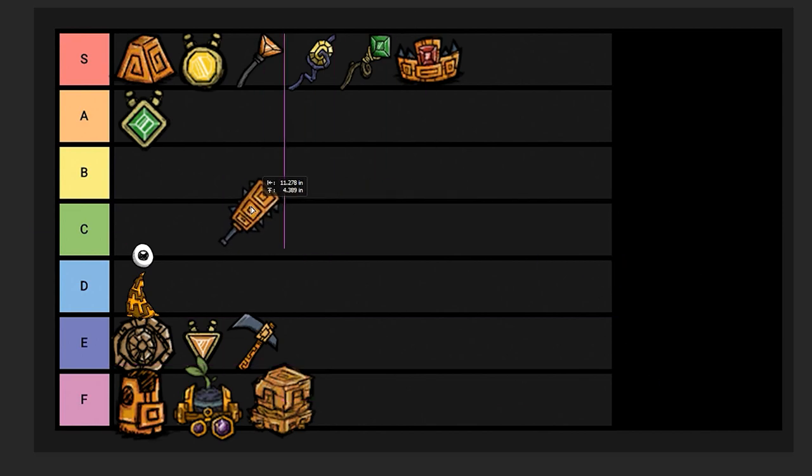Thulecite club, C tier. The thulecite club is good in early game as a mini walking cane — it's a very high durability weapon. It doesn't do as much damage as the dark sword, and it has a chance to spawn a little shadow tentacle. In Don't Starve (not Together), this item is significantly better because the shadow tentacles keep attacking. But in Don't Starve Together, they're bugged and only do one hit — if that bug were fixed, it would jump up a couple of tiers instantly. It also gives a 10% movement speed bonus, which is useful when you don't have a cane yet. It works well for the ancient fuel weaver fight too. It is kind of expensive though.